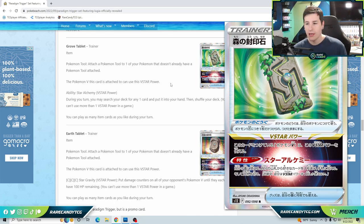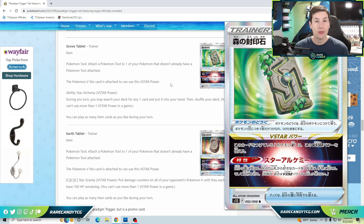The Grove Tablet is an ability-type V-Star power: during your turn, you may search your deck for any one card and put it into your hand, then shuffle your deck. This is huge for Pokémon V that don't already have a V-Star power, like Mew VMAX — which is always looking for Power Tablets, Choice Belt, and Boss's Orders. You could attach this to a Genesect V instead, keeping Choice Belt on Mew VMAX as your primary tool.